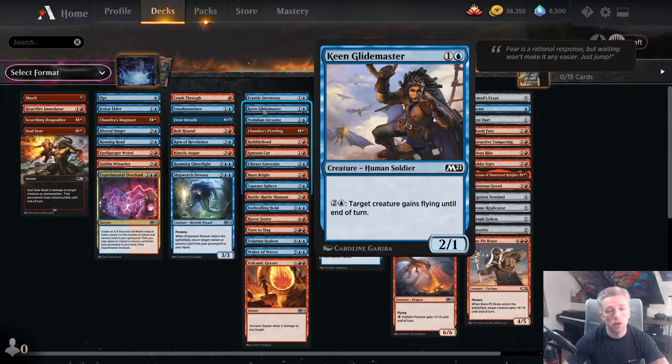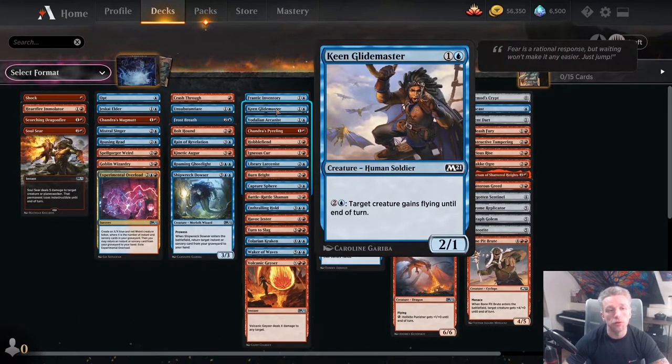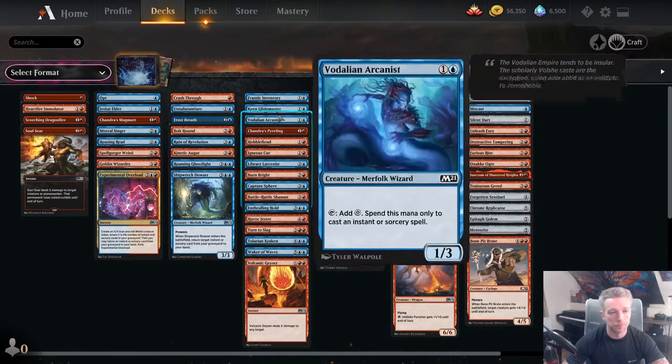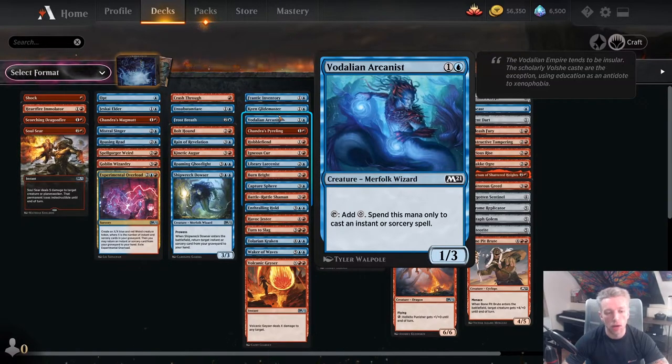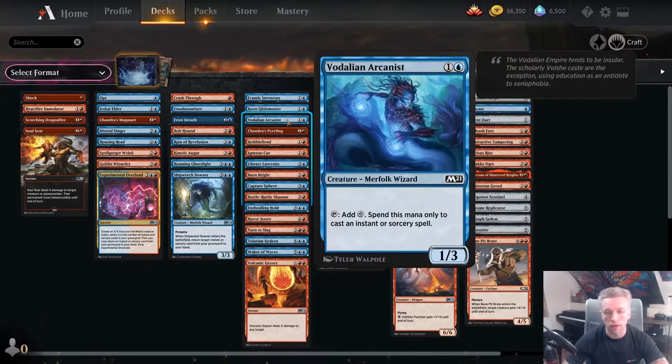Keen Glidemaster is a fine 2-drop, but has better synergies with other decks where you have bigger creatures you want to put into the air — we have much better 2-drops in Immolator, Elder, and Magmut. Vadlion Arcanist is interesting — if you have some of the more expensive spells it gets a lot better. If you have Reign of Revelation or Turn to Slag because you're lacking other removal spells, then Vadlion Arcanist gets a lot better.